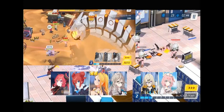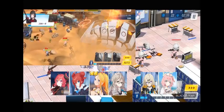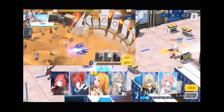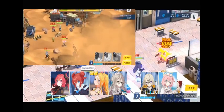Both of them have armor reduction skills and their skill effect can be stacked. When you wanna have the best damage output, you should release Maki's EX skill right after Akane's EX skill. You will maximize your output by using this combo.